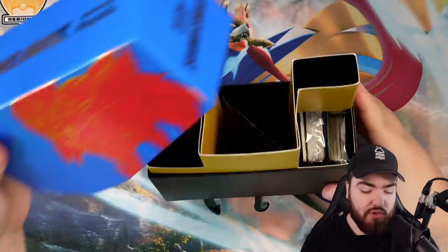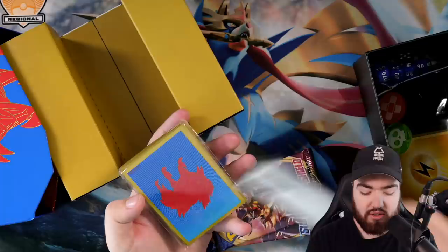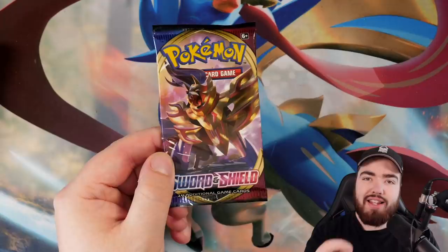We'll start with Zamazenta, since I chose Sword in Sword and Shield. Let's remove Zacian for now and get into this. It's been a while since I've opened some Elite Trainer Boxes. These are available on my website if you guys would like to get one. In the Elite Trainer Boxes, you get some dividers, a pack of energy — super helpful if you want to play in tournaments — a code card, awesome sleeves, and a nice little box to store your cards in after the fact, which is really useful and looks great on the shelf.